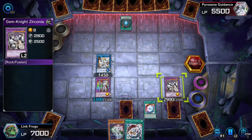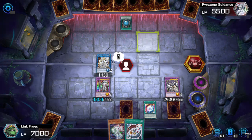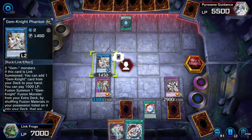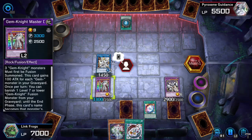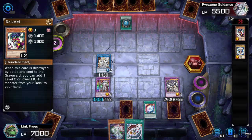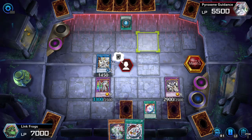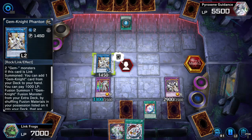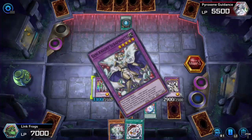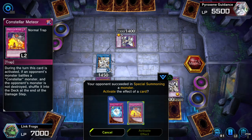I'm not even bringing out Constellas. With this deck it's literally impossible to do the FTK — apparently you need four specific cards in order to pull it off. You might be able to pull it off in this game if all of them are legal. I forget what the four specific cards are. Seraphinite. Where's all my Lights?